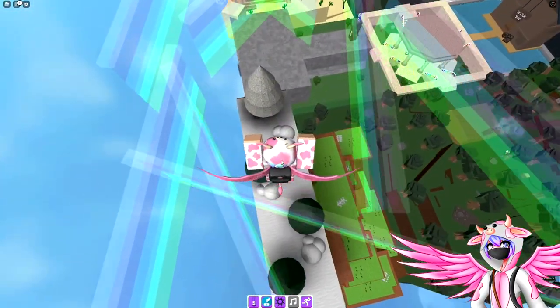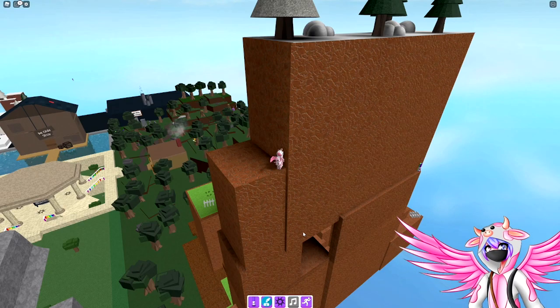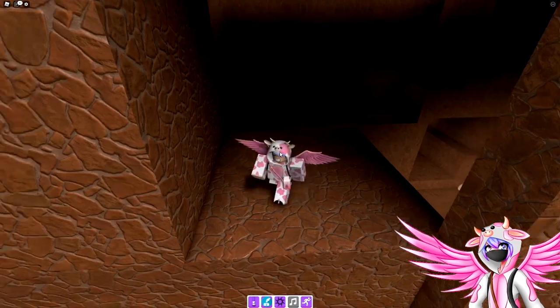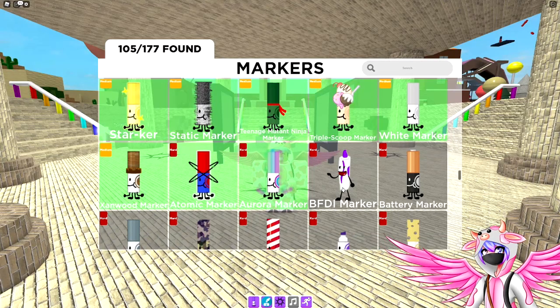Once you grab that one, fall down all the way here and then from this spot try to jump down to that hole — loop around the wall — and there we go, we landed in here. Go ahead and grab the shadow marker right here.